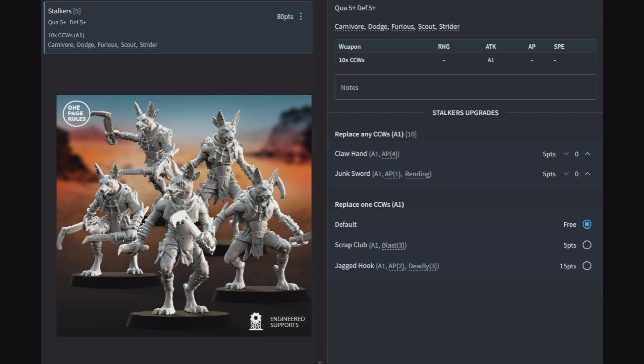Next up are the Stalkers — the true close combat Jackal squad. You get 5 of them, quality 5, defense 5, with 10 close combat weapons so they have 2 attacks each. They have Carnivore, so hitting on a 4 in close combat; Dodge, so enemies are minus 1 to hit them in close combat; Furious, meaning a roll of 6 to hit generates 2 hits; Scout, giving a 12-inch move before the game even starts; and Strider.